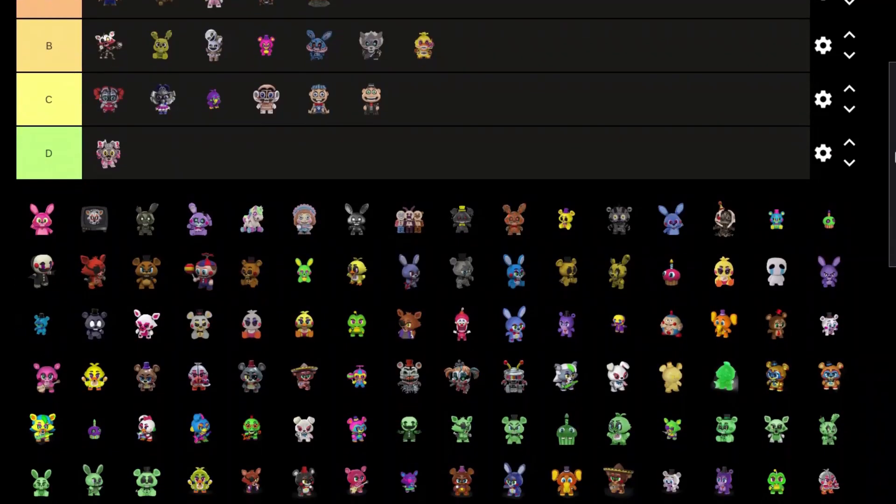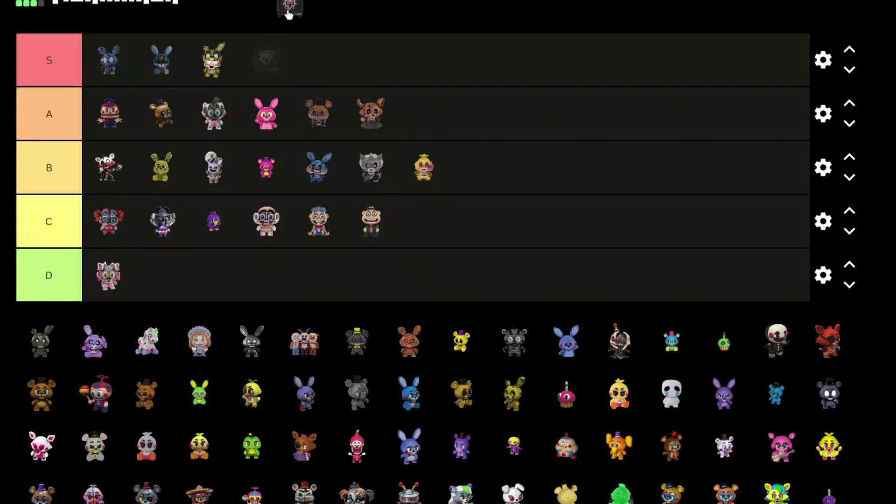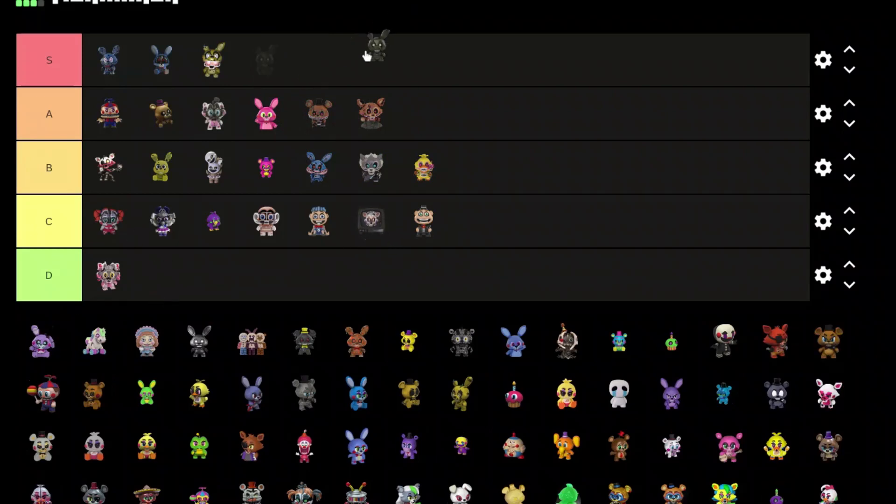We got Bonnet — Bonnet looks pretty good actually, solid colors, solid design, put her A tier. Then there's just a television — it's not really a mystery mini, put it C tier.